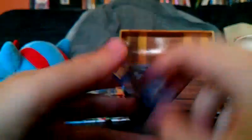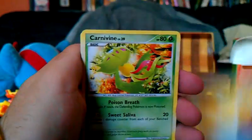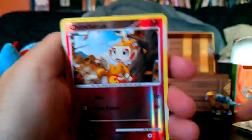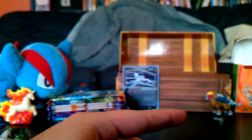And finally, a Platinum pack to end this part. We have a Lapras, Psyduck, Carnivine, Cricketot, Poochyena, Mightyena, Galactic HQ, Poké Ball, Chimchar reverse, and a Dugtrio. Not many holos, but really good rare reverses — EX, really nice.